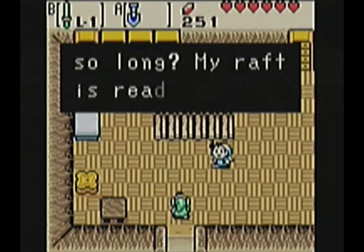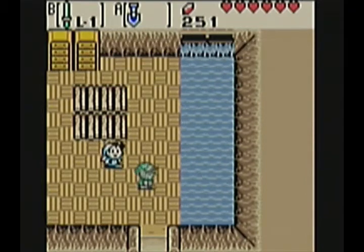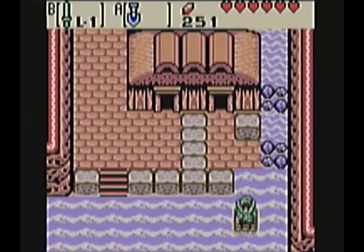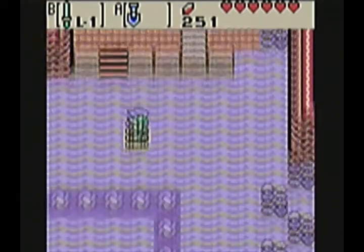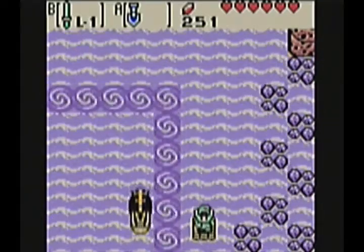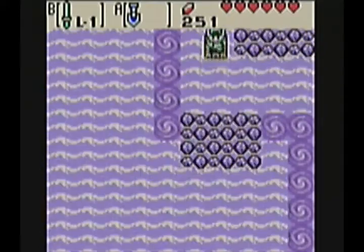Hey everybody, your Poncho here, and we are back playing Oracle of Ages. We're headed to the south shore now to go find Rafton's house. That's a shovel's house over there in the upper right where we just turned around from. We're now headed southwest from there. A few screens down from here we'll find Rafton's house again. And now that we have the chart Tingle gave us, we should be able to get him to give us a raft.